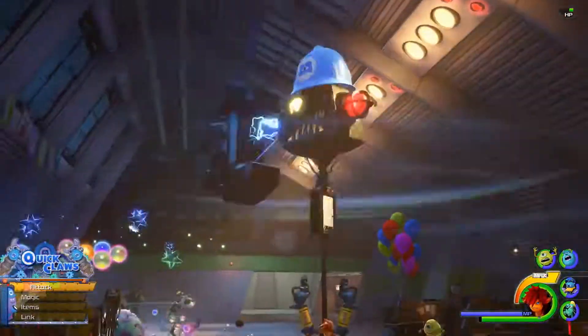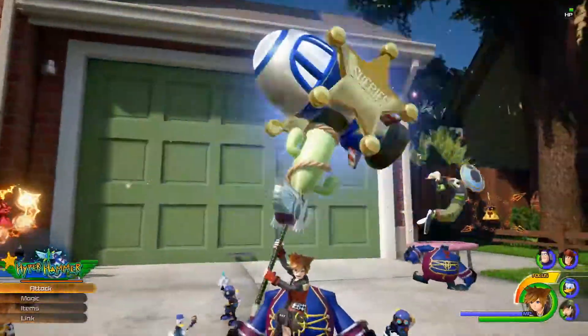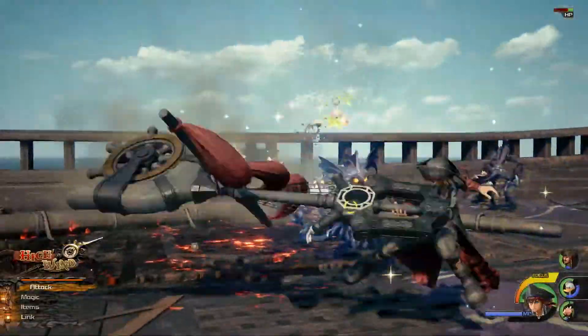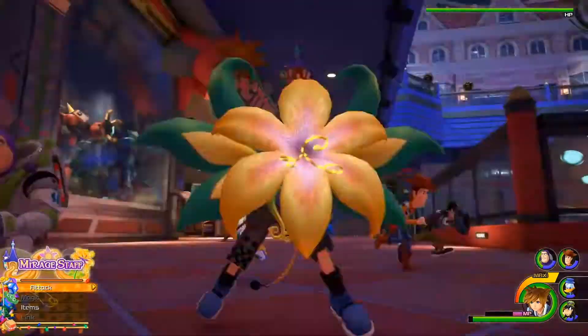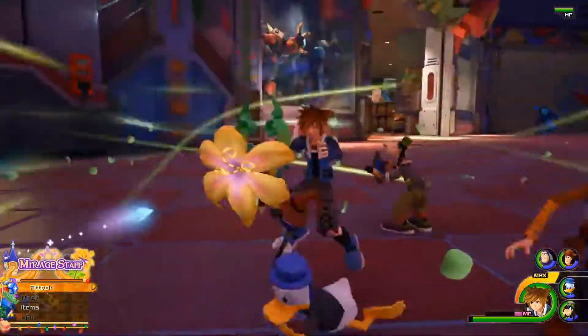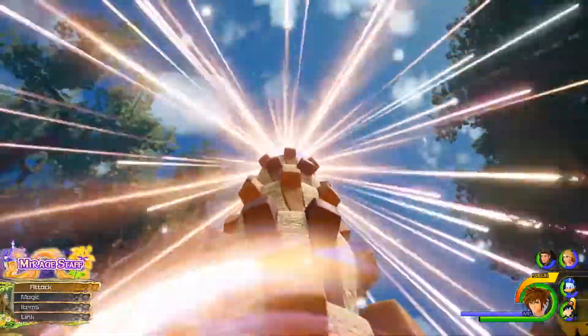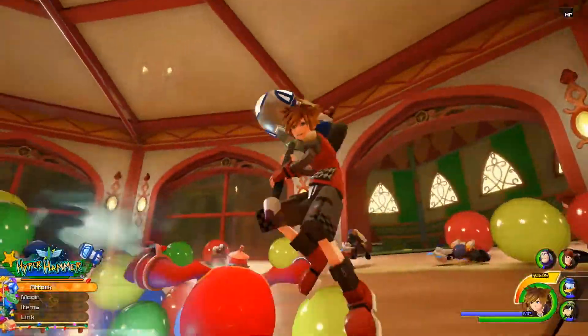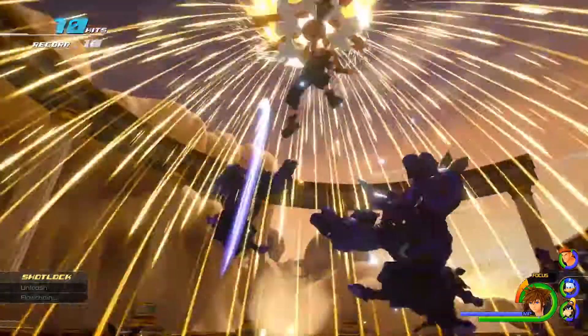In Kingdom Hearts III, for the first time, Keyblades can transform into different forms with new moves and attacks. Sora can now also equip multiple Keyblades and swap between them in the middle of combat. Each world offers a unique Keyblade inspired by characters and elements in that world, and each Keyblade has a Shot Lock feature that can target multiple enemies at once and unleashes dazzling special moves.